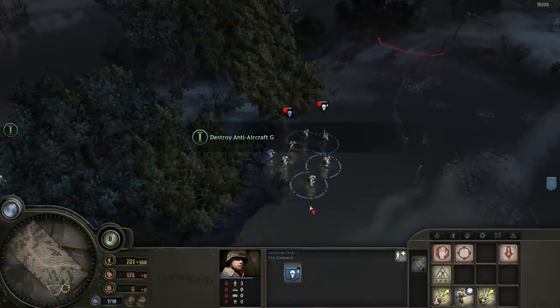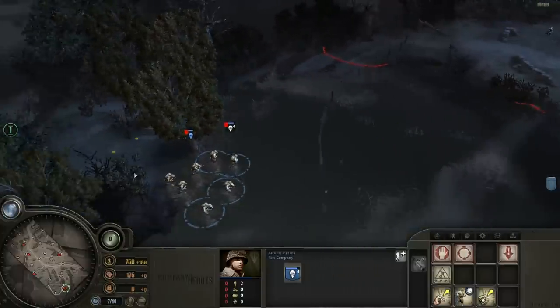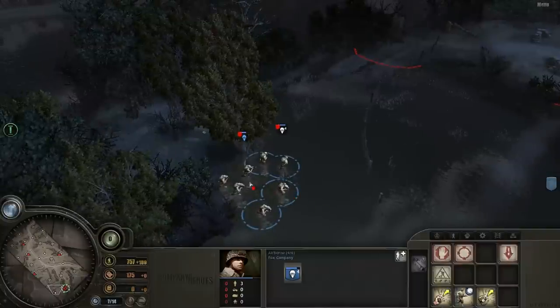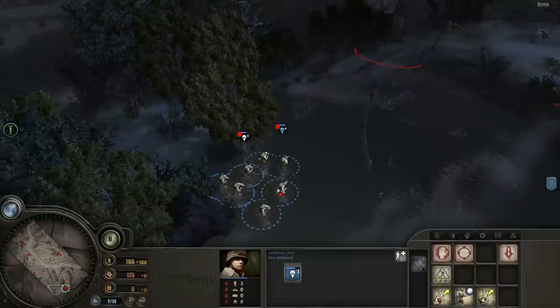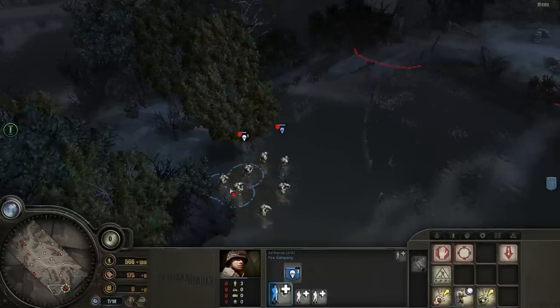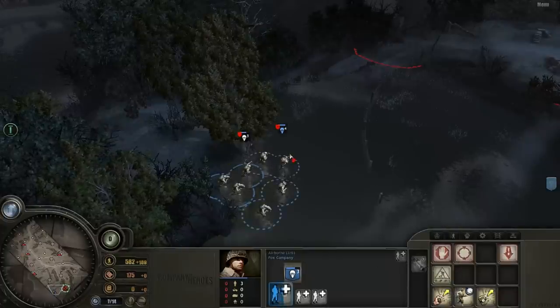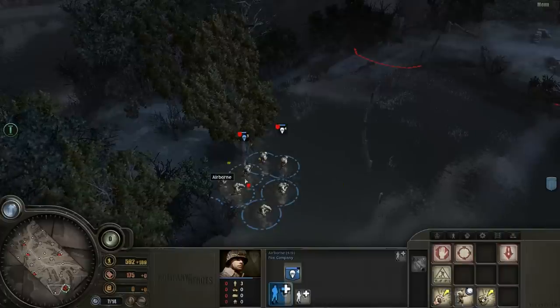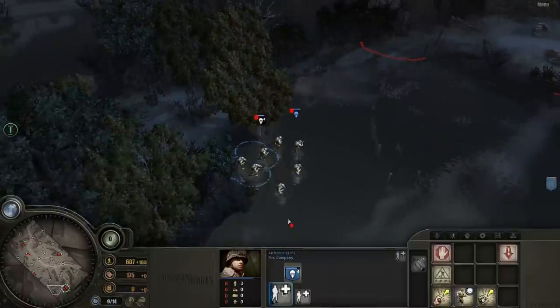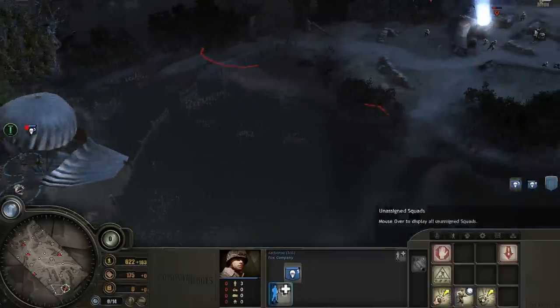One thing I want to explain before going further is that this game is squad-based. Normally you don't have individual men — you have squads. Each squad has its own building menu, and you can reinforce squads. Most American squads have a maximum squad size of six. Airborne are a special case in that they can reinforce anywhere — you reinforce them and more guys just para-drop down, which isn't obviously particularly realistic.